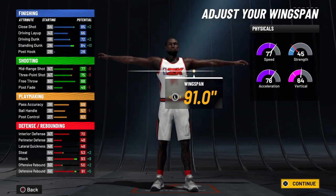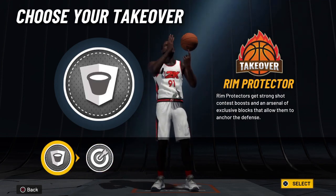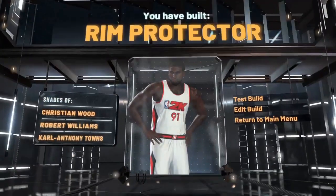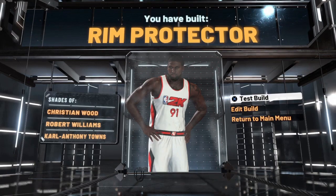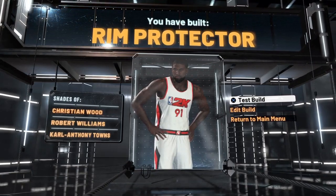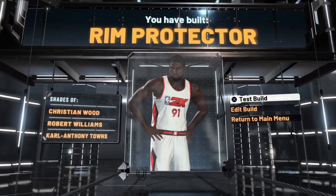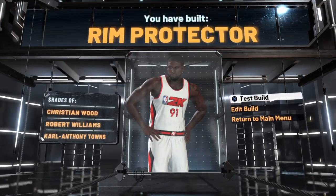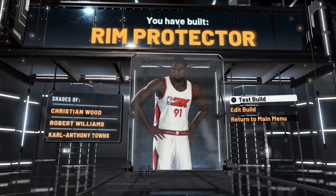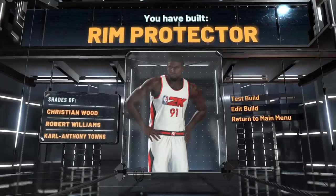For takeover options, you can go with sharp takeover or rim protector takeover. I'm going with rim protector takeover because we've created a rim protector, so it only makes sense. Sometimes you can make rim protectors that finish more than they shoot, so having the rim protector takeover keeps it a toss-up. This build is going to be able to dunk, catch lobs, go back to the basket, use quick first step, and still have really strong defensive and shooting ability.